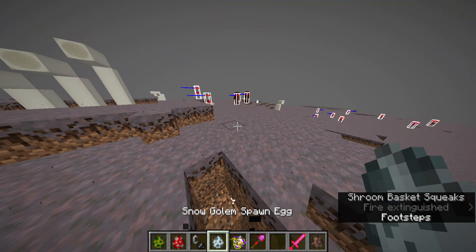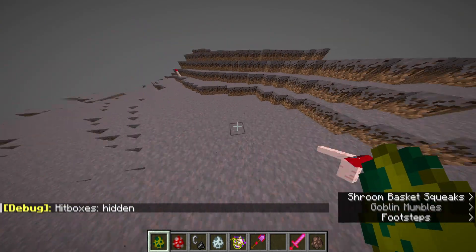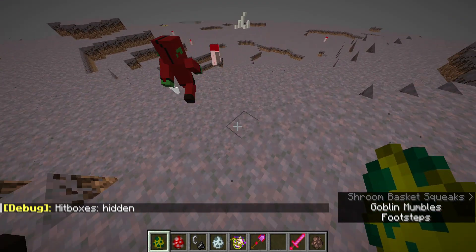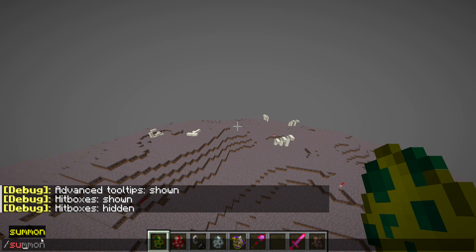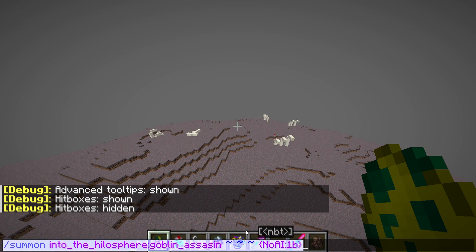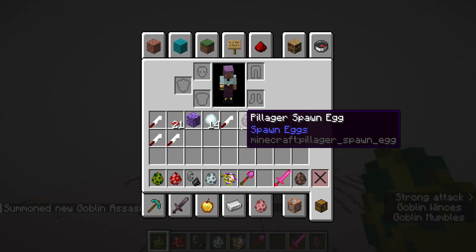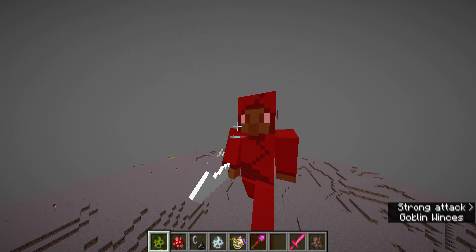These are the goblin assassins — sorry if I have my hitboxes on. They run after the shroom baskets in a wild rage. I can give you some concepts of their model by doing slash summon into the Hylosphere goblin assassin with no AI, and if I summon one, this is what they look like — you can see a knife — and they also make these sounds.